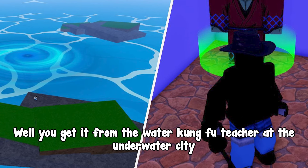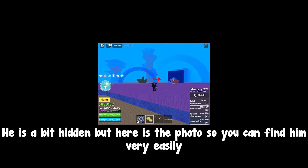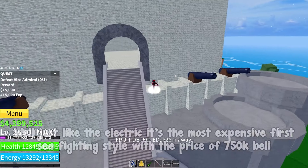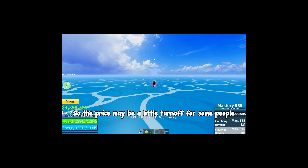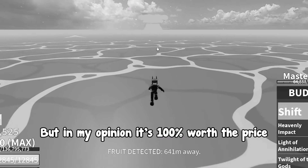How do you get it? You get it from the Water Kung Fu teacher at the Underwater City. He is a bit hidden, but here is the photo so you can find him very easily. And how much does it cost? Just like Electric, it's the most expensive First Sea fighting style at 750k Beli. The price may be a little turn-off for some, but in my opinion it's 100% worth it.